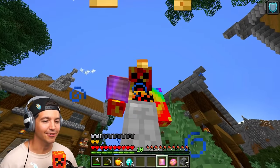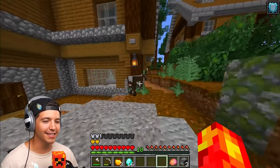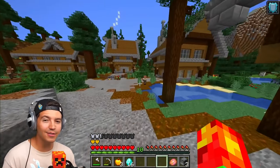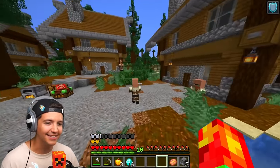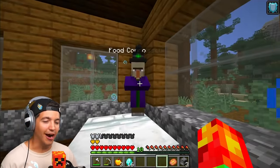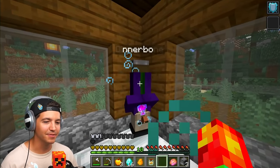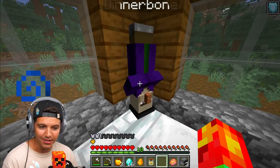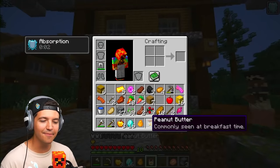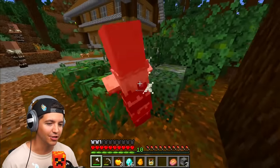You might be wondering, what does the flipping pancake do? You eat the flipping pancake and anything you left click turns upside down - even this cow that we got milk from. It even works on hostile mobs, which I think is fantastic. When they're flipped, you can't trade with them anymore. But we got what we came for - we just wanted the peanut butter. Before I flip you, give me the peanut butter. And now you're flipped.